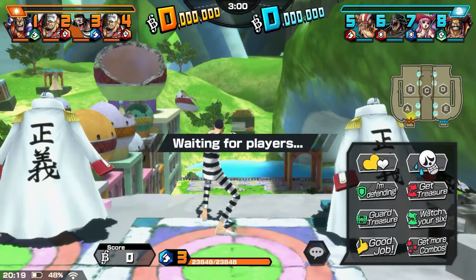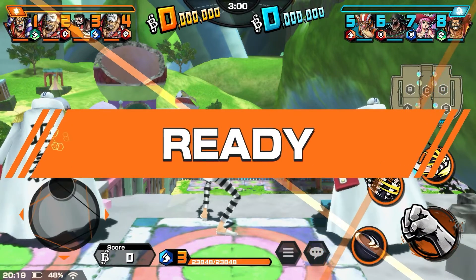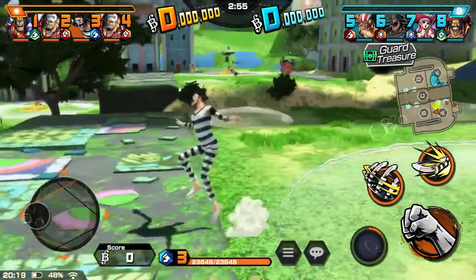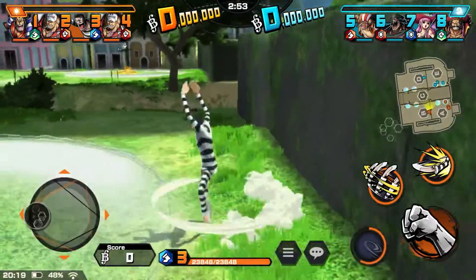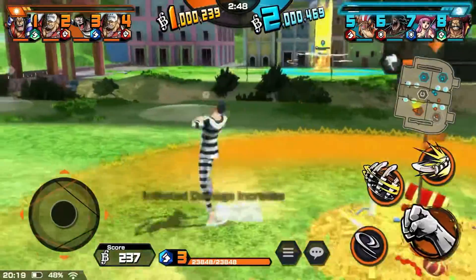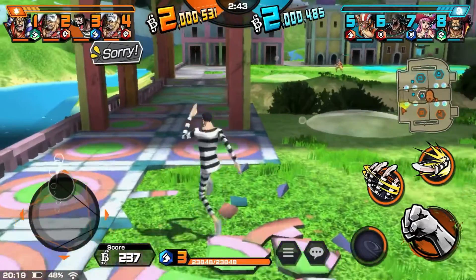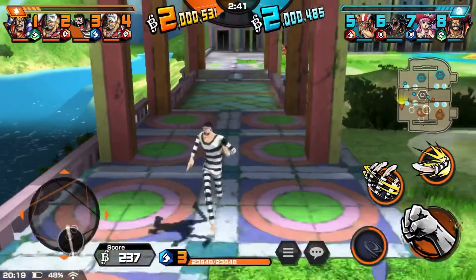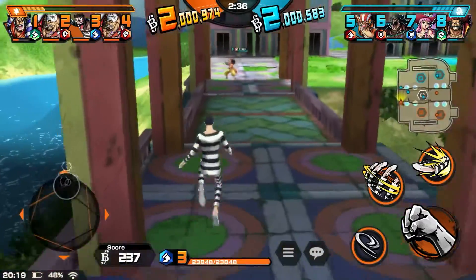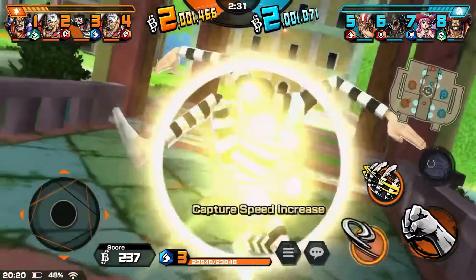If you can lure defenders down to the bottom platform, you're pretty much free to take the top one because they're really slow and can't get back up. This first fight is one of the most annoying fights in history. He tries to snipe me and misses. That skill is so wonky — I never know if it's going to hit me. I can completely dodge it and it'll still hit me anyway. Starting off pretty well with no damage taken.